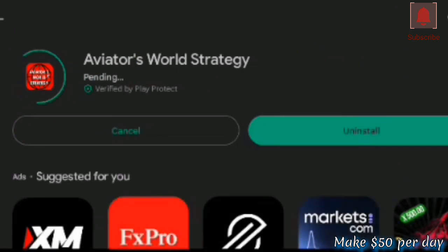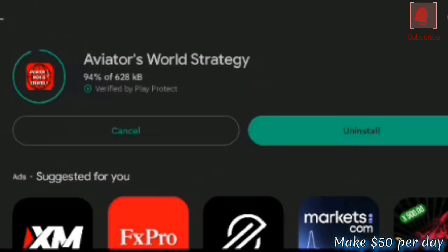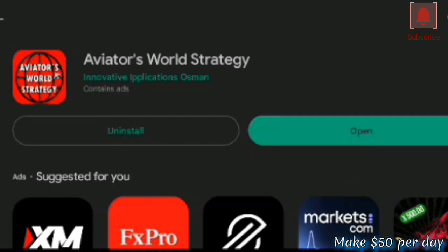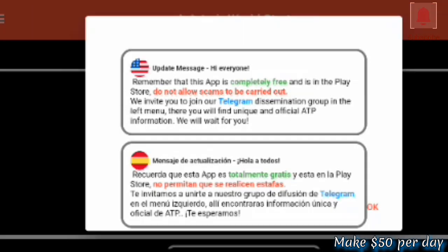Make sure that you update your Aviator Time Predictor — they also changed the name to Aviator World Strategy. Make sure that you update it so you will be able to try the next strategy. They changed everything inside. Go to your Play Store and install it, or if you already have it, just update it so that it will show you the new menu.